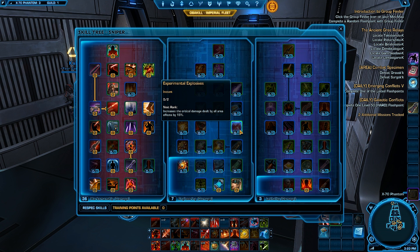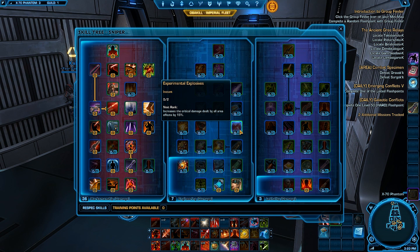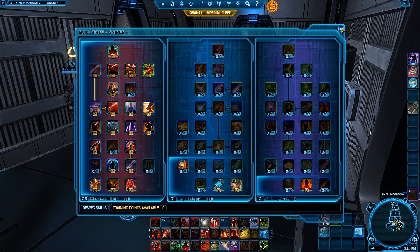For PvE spec, I do Marksman now. I pull about 150 to 200 more DPS than I do with Lethality. The only thing is it is a lot harder — not that it's necessarily harder, it's just that you really have to have good reaction time. So having something like a Razor Naga is really going to help you have quick reactions with the Sniper spec. It is a little bit tougher if you use keybinds and stuff like that with the keyboard.